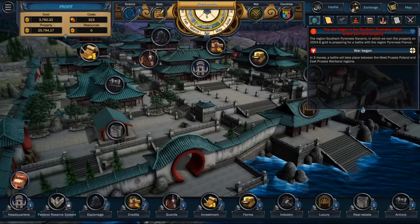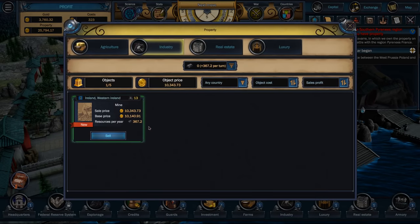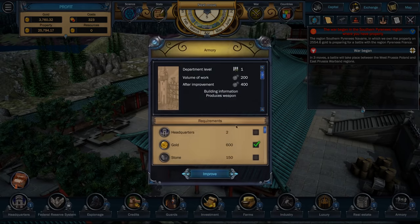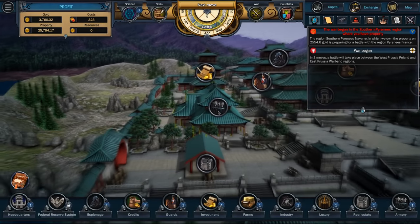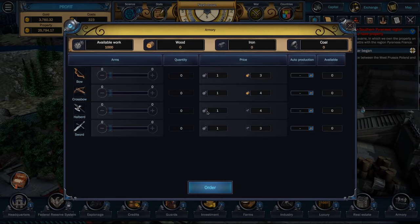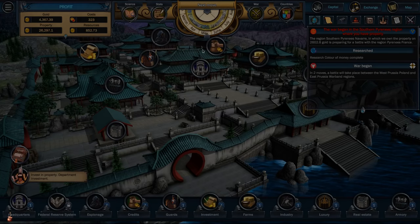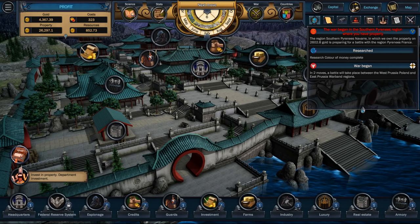Our iron mine is now going to be producing me 367 units of iron each turn — that's a lot. Which means once that happens, we can come in here and start producing weapons. We can make halberds, we can make swords. Halberds are better — worth more value in money and in war effort — so we're going to start making halberds as soon as we can. Once that happens, we'll be able to help Navarre and give them some weapons.